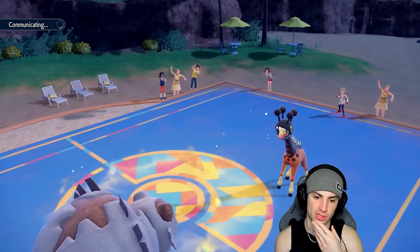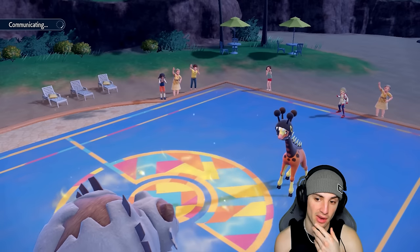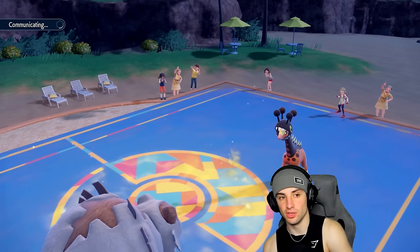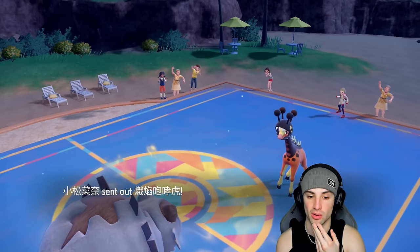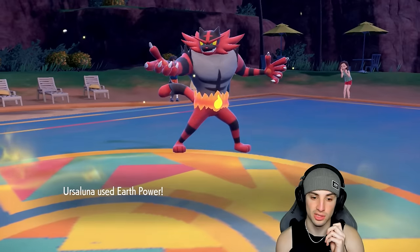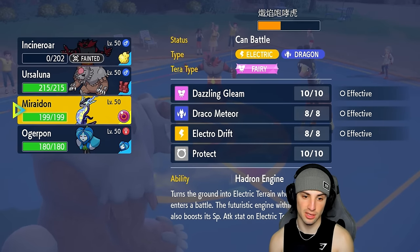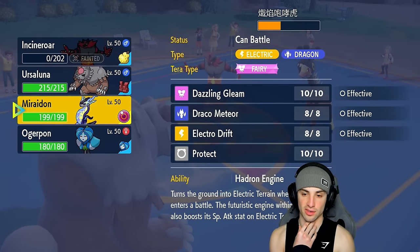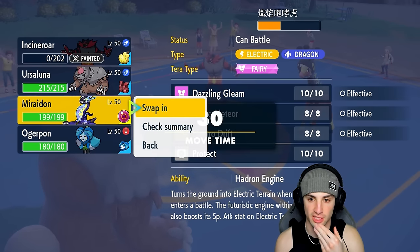We know they have Incineroar — are they going back into it? I don't think so. I think we'll see all four of their Pokémon, so now's a good time to bring out Miraidon. Let's see who they bring out — could be Ursaluna as their final Pokémon. They go back into Incineroar, so Incineroar has to eat our Earth Power from Ursaluna, which is good. We're dealing nice damage. Do I go into Ogerpon and force them to Fake Out Ogerpon?